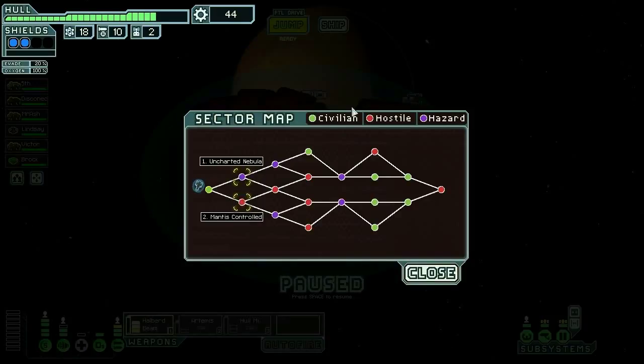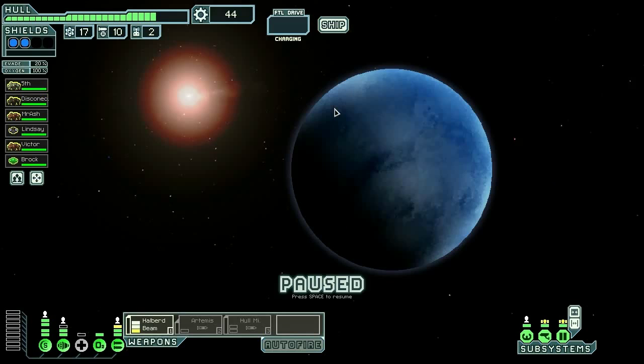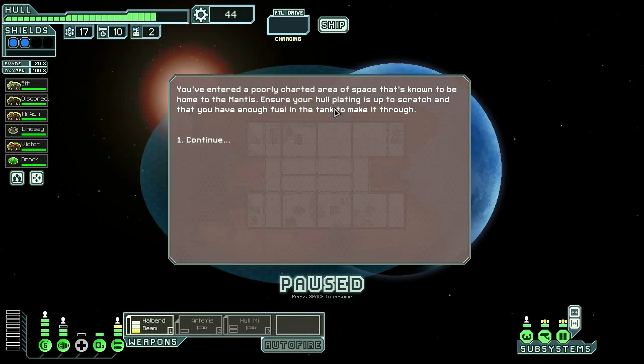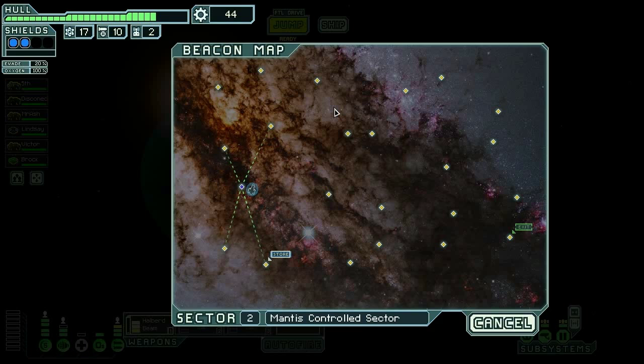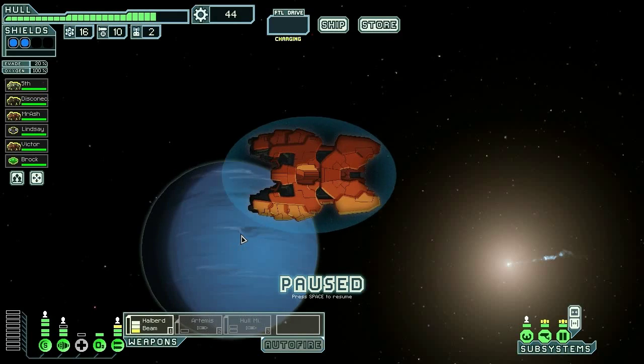Uncharted nebula or mantis sector? Mantis don't really scare me that much considering we have basically a full crew. Neither one has lots of stores, so we're gonna be in trouble with missiles, but now we have a Halberd Beam. There's the store right there — oh it's a dead end. I'm just gonna go to it. I will sell both of those missiles for a teleporter.